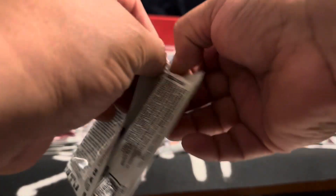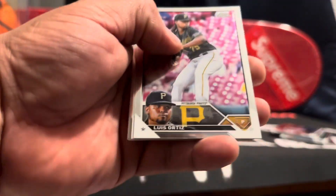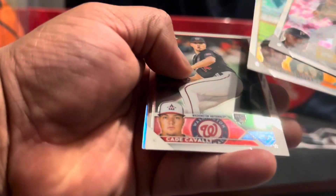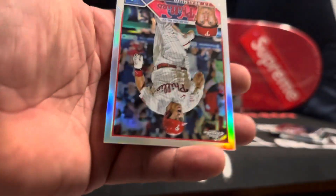Okay, we got two packs left. Ortez rookie card, Kade rookie card, JJ on the prism refractor — sorry, last pack.